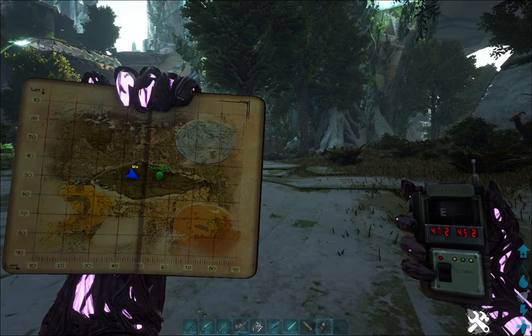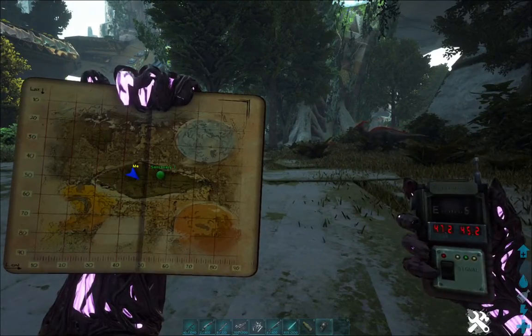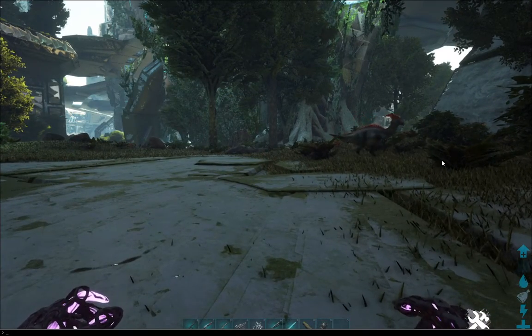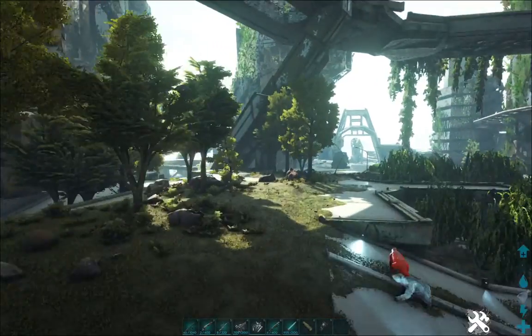I was just wandering around and happened to come across this Mesopithecus over here, and I was like, yeah, I'm going to tame it. Anyway, I'm going to use the fly cheat so we can get there quick.